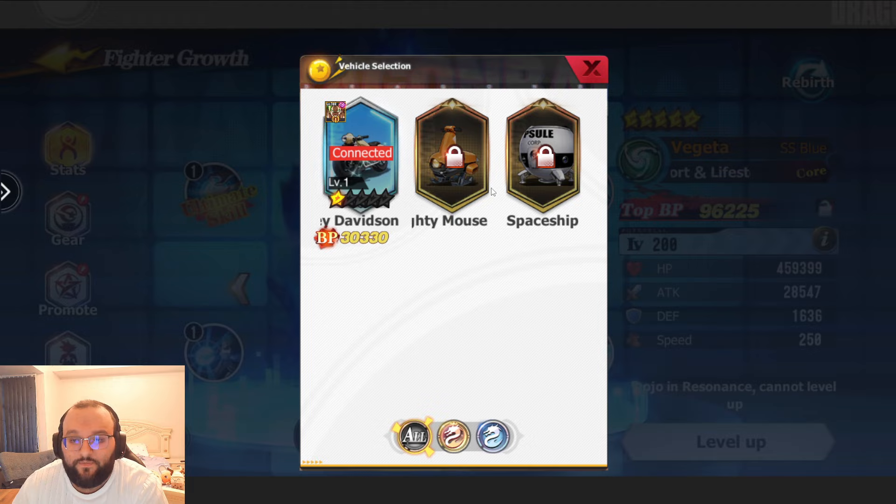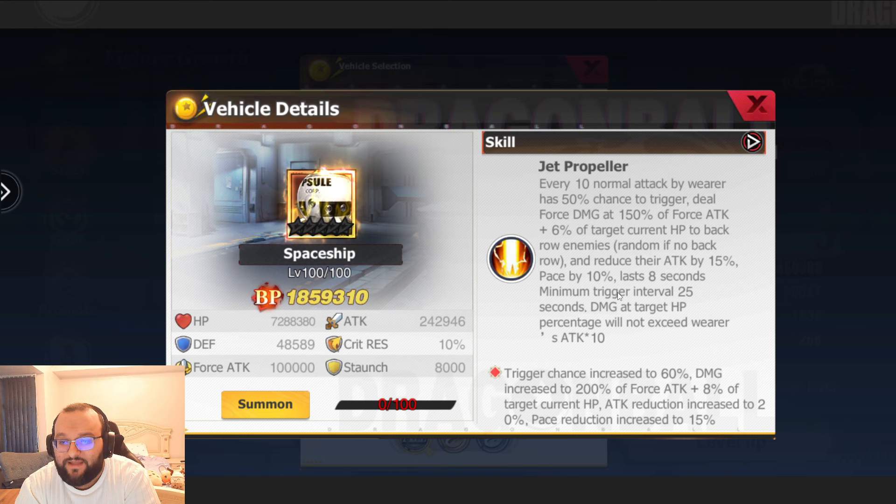Spaceship, on the other hand — every single time the wearer has a 50% chance to trigger force damage. Again, this is another one that's really, really good. It's going to really boost your damage. Honestly, if you can pick up both, they are both fantastic options.